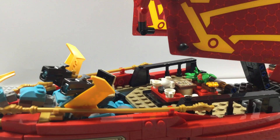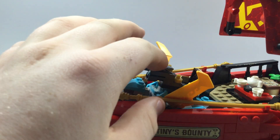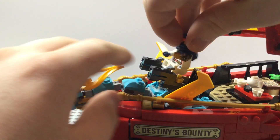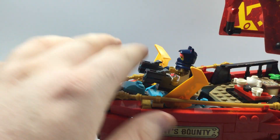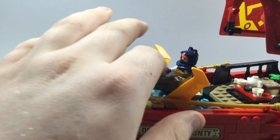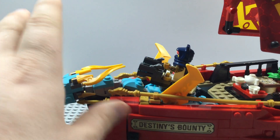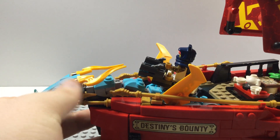Now moving on to the front of the ship - we got a cannon right there. We can actually have Sora sitting there - she can sit on it since it's on a circle so you can have her spinning right there. But there's actually more to this dragon head than meets the eye.